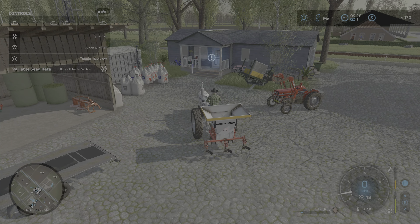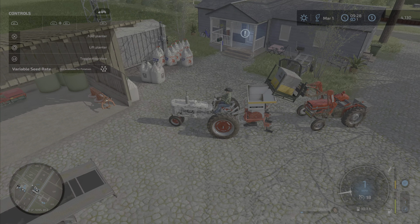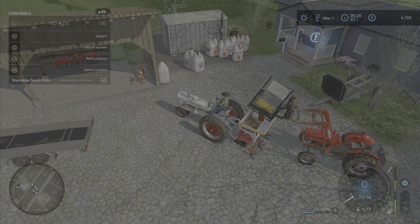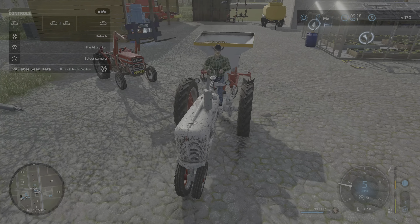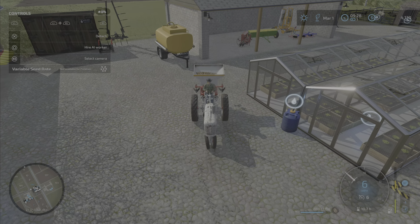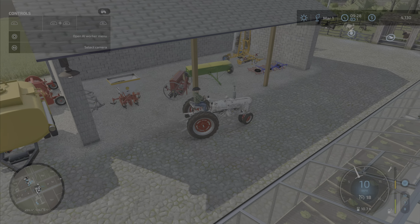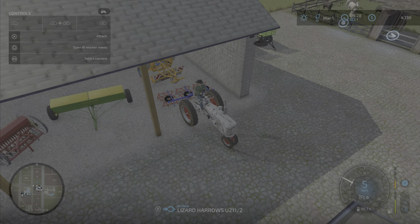That used almost everything perfectly. Let's back this up and top her up before we put her back. It's not fully topped off but that's what we've got for right now. Our rollers are in the back, so we're gonna have to grab them. The cultivator is in front of it.